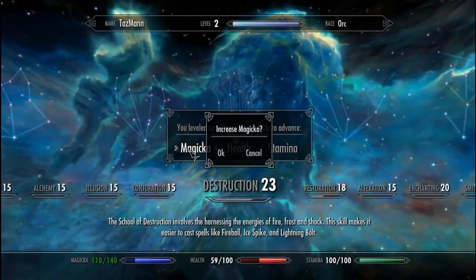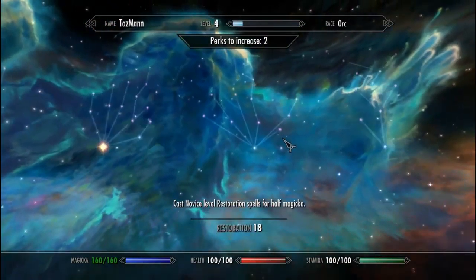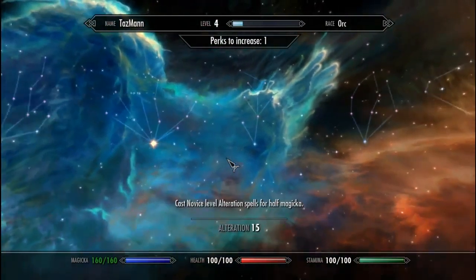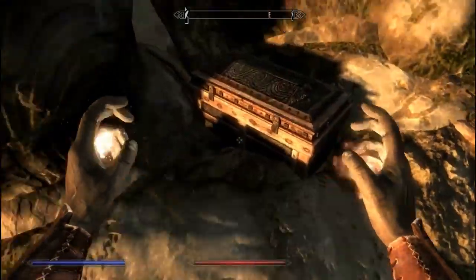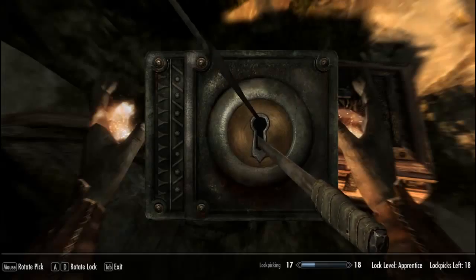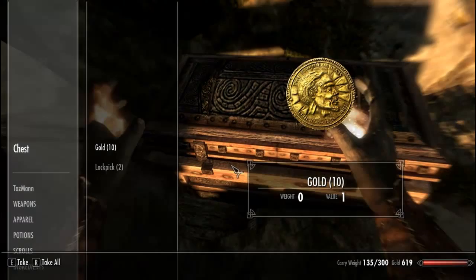What level am I? Level 2, which I should be level 3. Oh, two levels up — okay, then level 4. My restoration and my alteration. Even though I'm not using it now, I should be using it soon, as soon as I buy some spell tomes. I wish they had like an alteration spell where you could unlock a chest in a blue room. That'd be pretty awesome. Then I wouldn't have to worry about the lockpick skill.